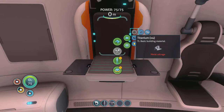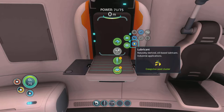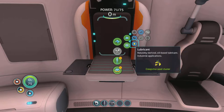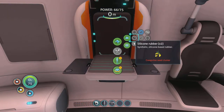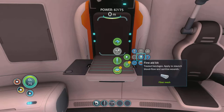We can make fibre mesh, we can make our silicon and our lubricant. Fibre mesh is actually from the Creepvine sample itself, and both of these are from the Creepvine seed cluster. It shows you a wee picture of what it actually makes, which is pretty cool. And fibre mesh also makes first aid kits — that's what the blueprint was that got unlocked there.